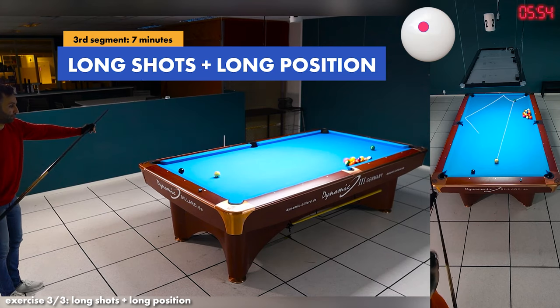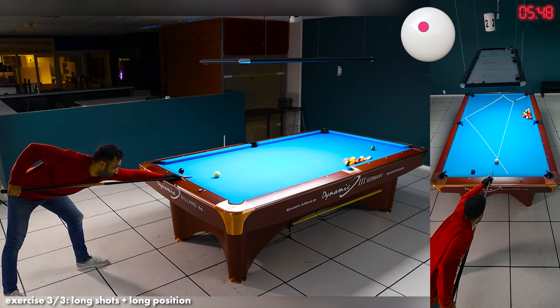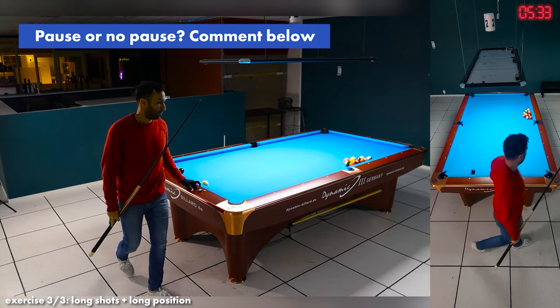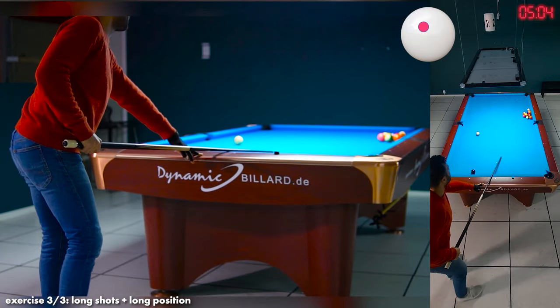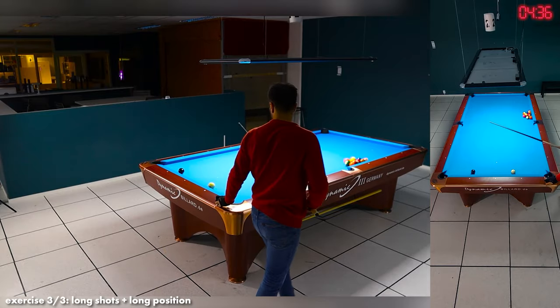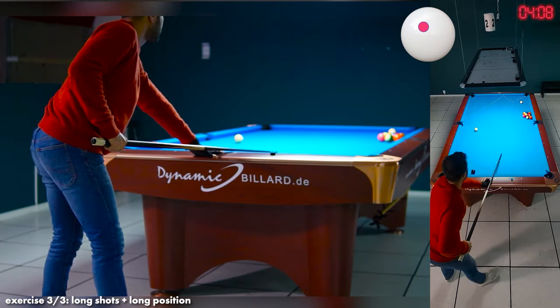Now we've entered the last segment of the routine. I'm playing the same shot as in the previous segment, but this time I need to play position to the other side of the table, so I use top left and obviously hit it a lot firmer. You can see I use a really long pause at the backswing — it's something I feel helps me with my composure. I've played two tournaments with this type of pause and it's really helped, since I had a habit of swinging my body sideways during delivery. By pausing I can sort of resist that movement.